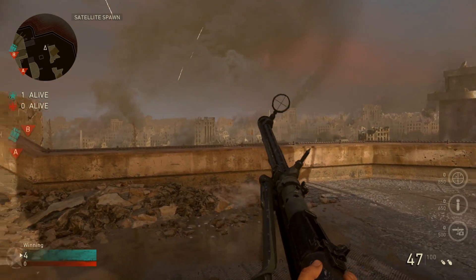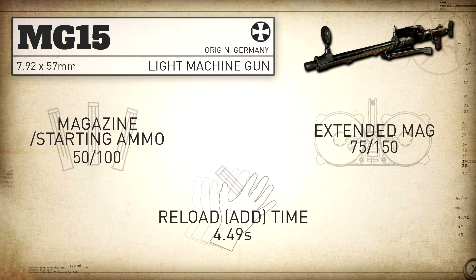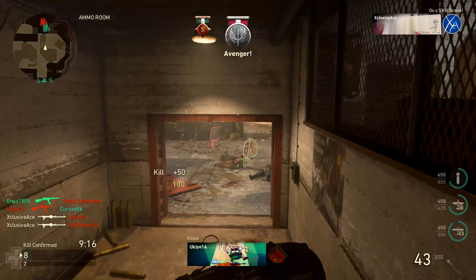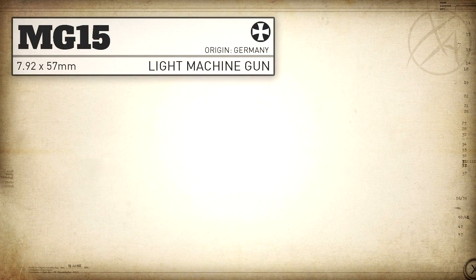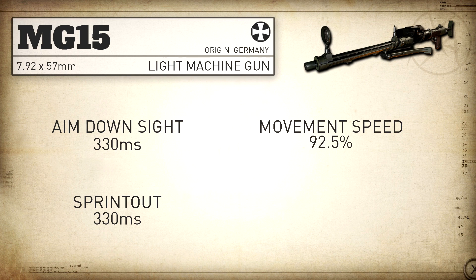Speaking of being fastest in the category, our aim down sight time is also the fastest out of all the LMGs at 330 milliseconds — the standard is 350 milliseconds, so we're talking about one frame faster than the other LMGs. Our sprint out time matches that at 330 milliseconds. Our movement speed is standard for LMGs at 92.5%, and our aim down sight strafe speed is also standard at 38%.